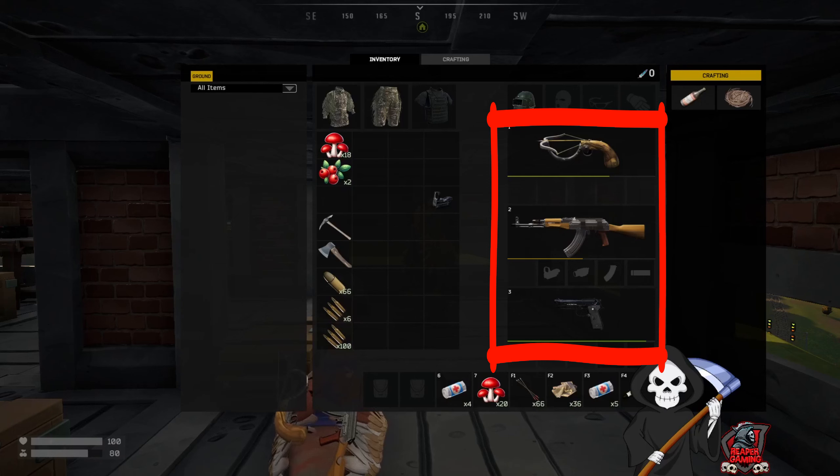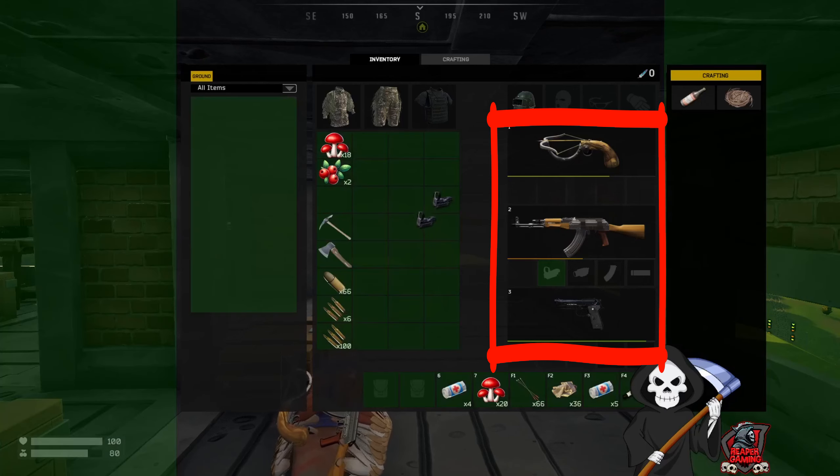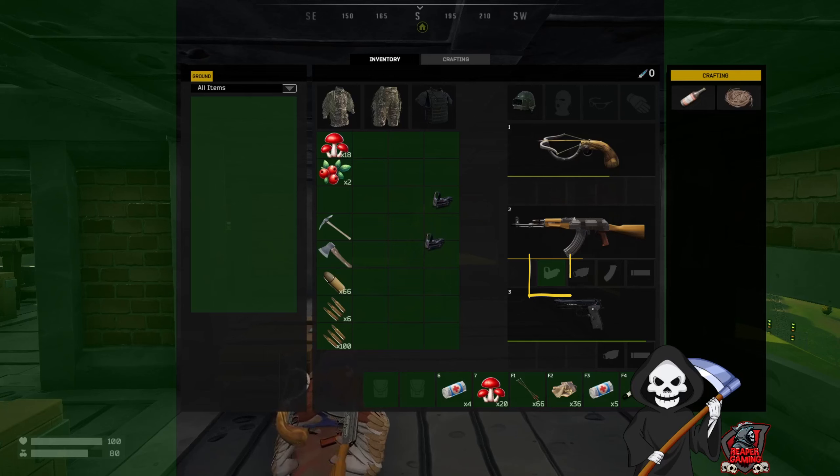Now for the purpose of this video, I'm just going to drag and keep my mouse button held in. You can see on the right-hand side on the assault rifle, the AK, the sight system is lighting up indicating that I can attach it to that weapon — whereas the pistol, I cannot.